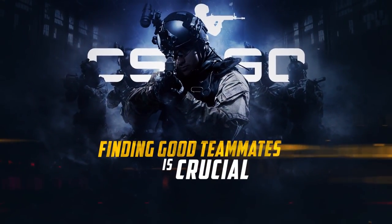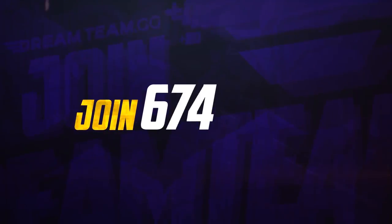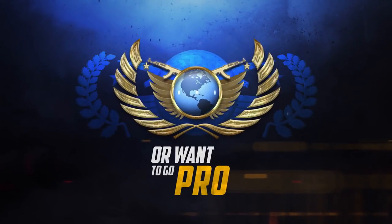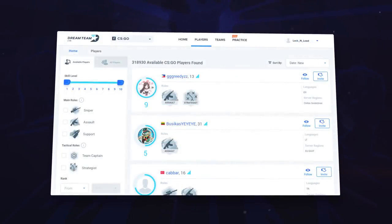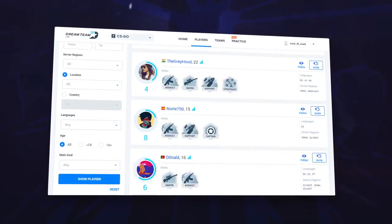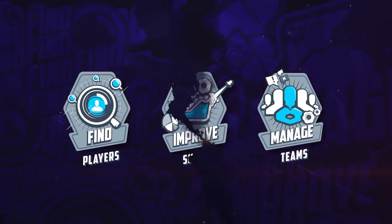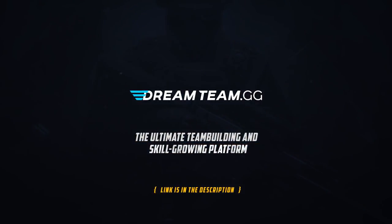In a team sport, finding good teammates is crucial. Join a community of 700,000 users on DreamTeam to search for players who play for fun, play competitively, or want to go pro. Register on dreamteam.gg today and stop playing with teammates who kill everything except the enemy. Find players, improve skills, and manage teams. DreamTeam.gg — the ultimate team building and skill growing platform.